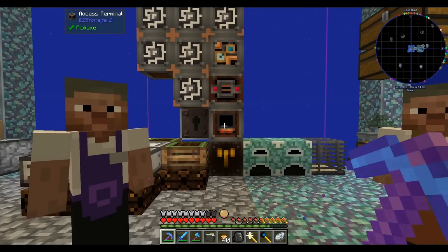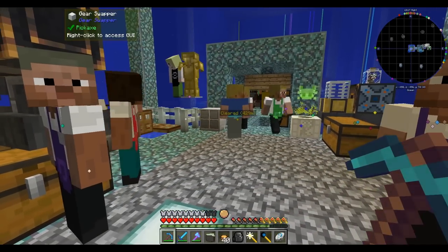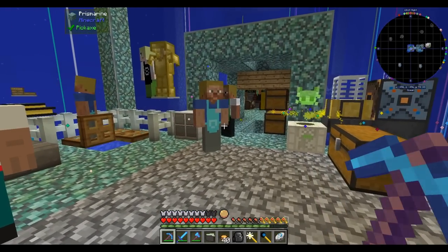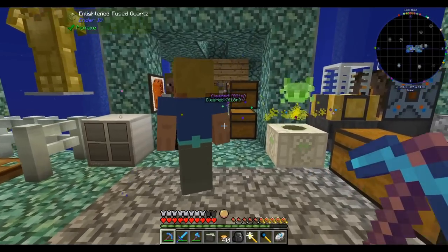Hello everyone, this is Jimmy, and welcome to episode 6 of Rustic Waters. The villager-merchant takeover of my base is continuing. I think I want to do something about that. In fact, there's a couple of small problems I want to fix in my base today.